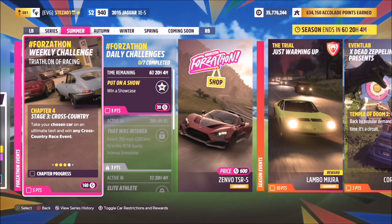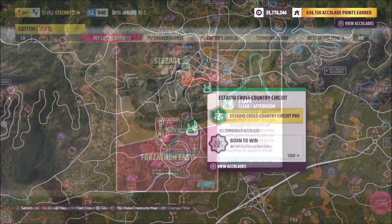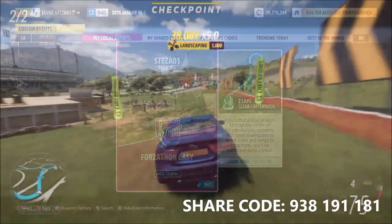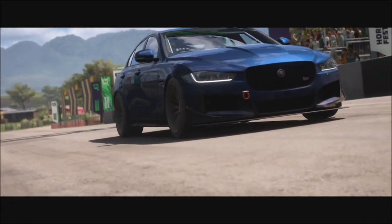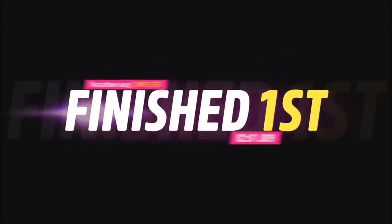The third challenge, Stage Three Cross Country, wants you to win any cross country race event. Head over to the Astadio cross country — it's a two-lap circuit race with no AI called Forzathon Easy, and the share code is at the bottom of your screen. It's about a minute per lap, super quick to complete, and that is this week's Forzathon done.